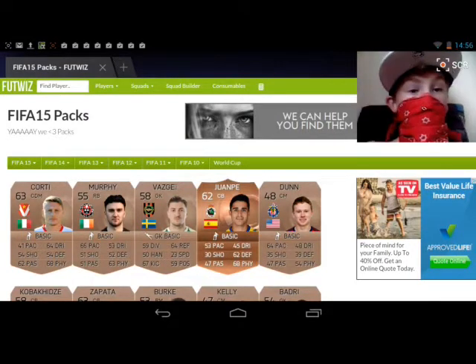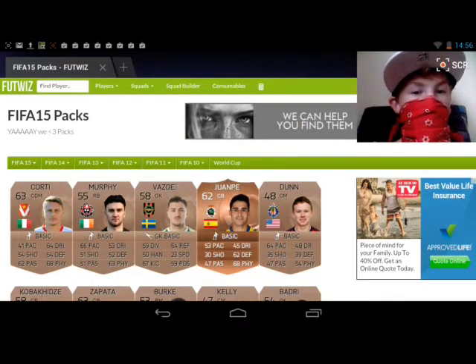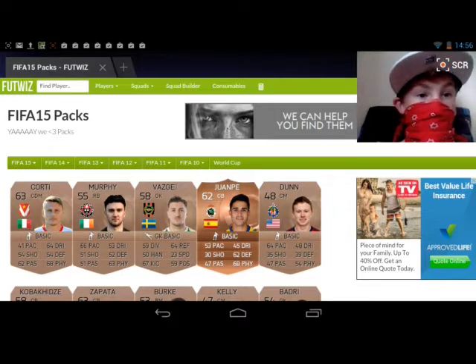I'm bringing you a different video today — it's a lemon juice challenge pack opening. The rules are: if there's an 83-rated player, before the name pops up I have to say either higher or lower than 83.